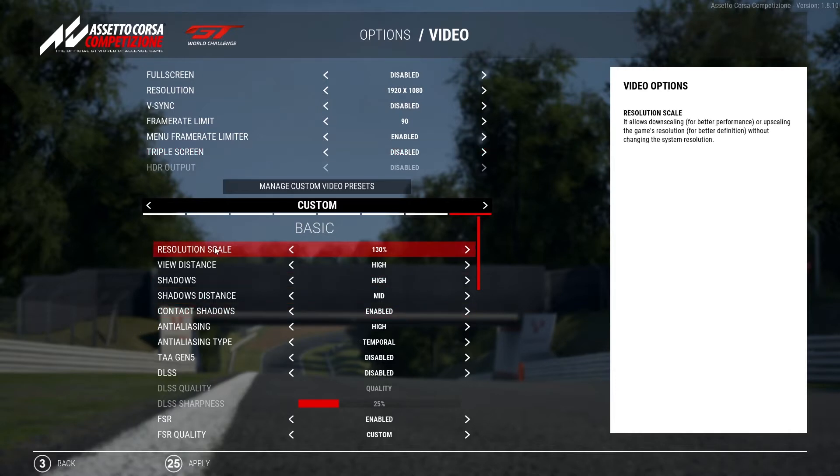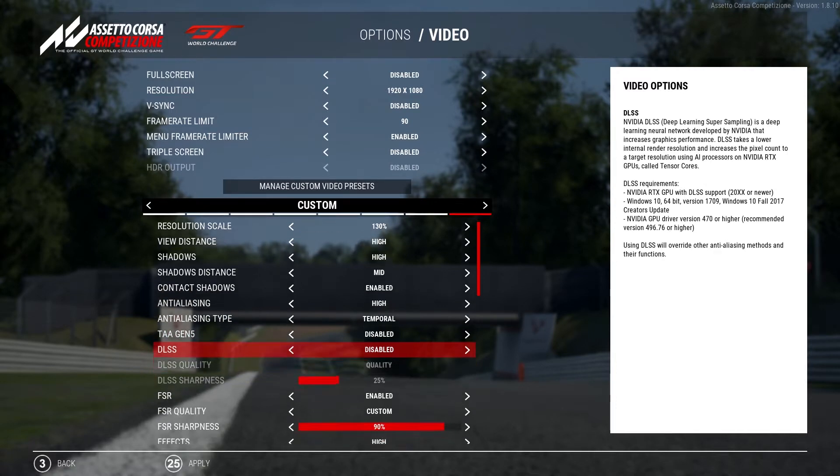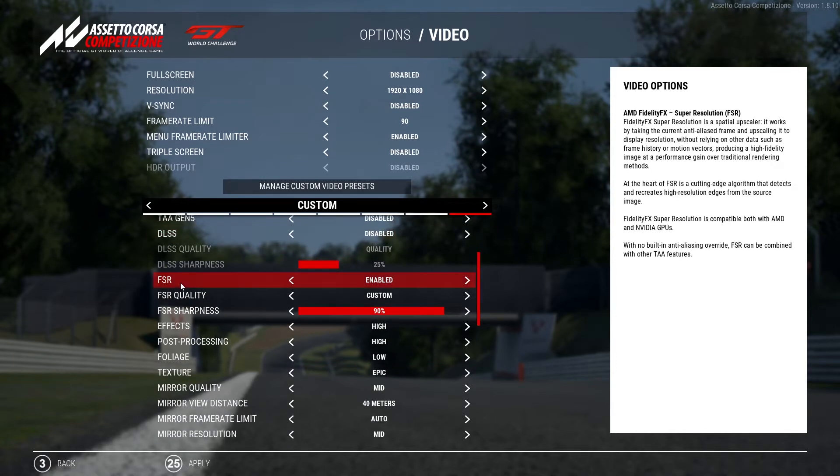In the basic section, resolution scale is at 130%, view distance high, shadows high, shadow distance mid, contact shadows enabled, anti-aliasing is high — and I found this made a big difference to the clarity of the graphics. Anti-aliasing type is temporal, Gen 5 is disabled and DLSS is also disabled because in VR it just makes everything so blurry. However, FSR is a lot better, so that's enabled.